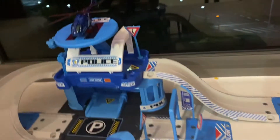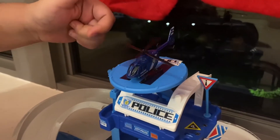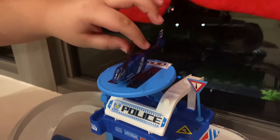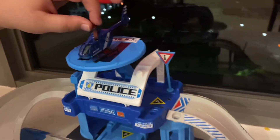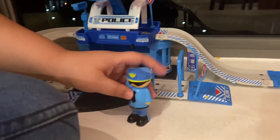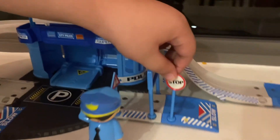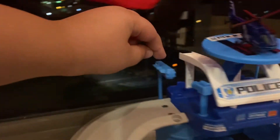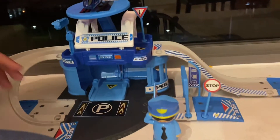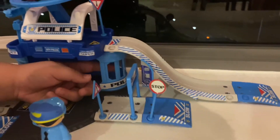Here we have the big helicopter — it's pretty big. You can buy this on your own, but it's pretty expensive at the fair price in Singapore. And we have the policeman here, see him. We have the stop sign — this is the stop light. And this is the jail here, you can see the bars — that's the jail.